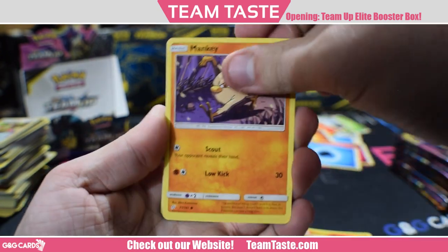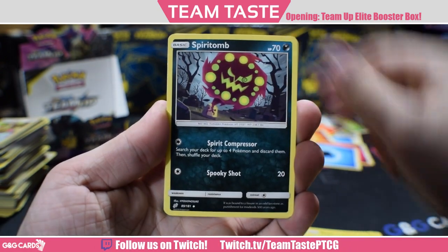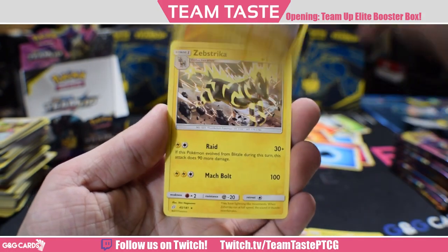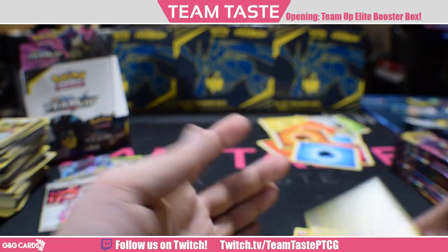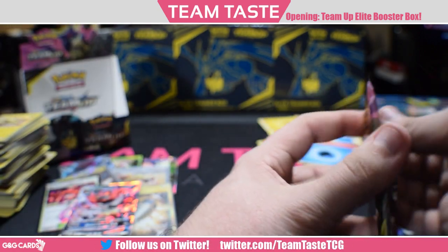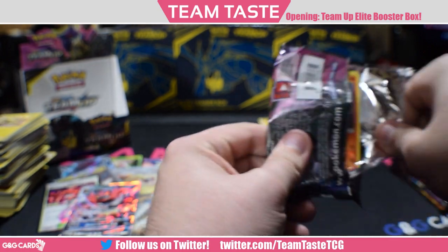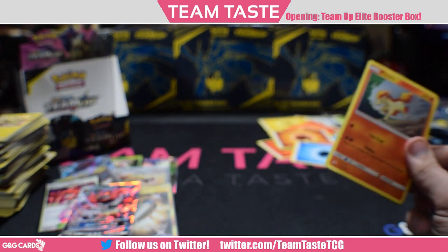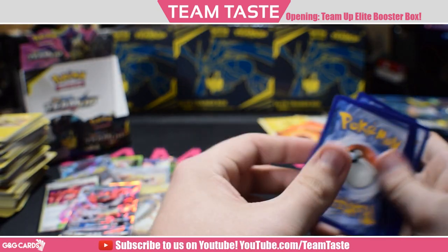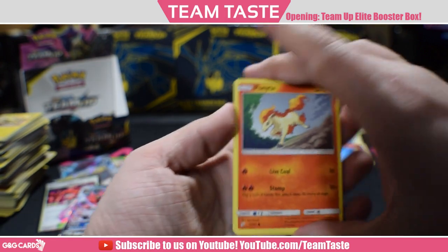Here we got Charmander, Mankey, Linden, Emolga, Mareep, Spiritomb, Heliolisk, Jasmine, a reverse Dratini, and a rare Zebstrika. Zebstrika's a pretty cool card — it's like 30 plus 90 if you evolve it the turn you play it. There's a lot of lightning support so it's a decent card. There are arguments that maybe Jolteon's better in decks where you could fit that in, but they both have their niche.